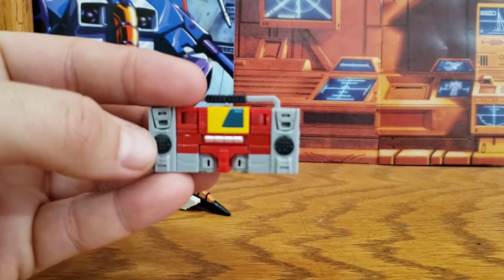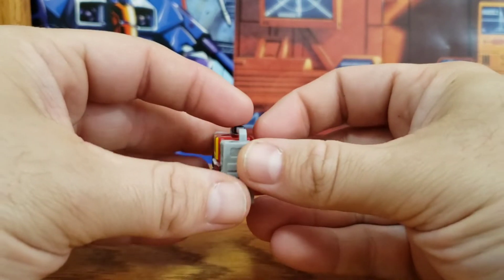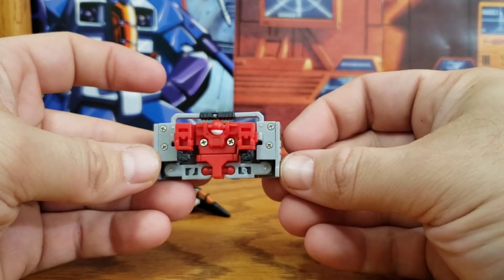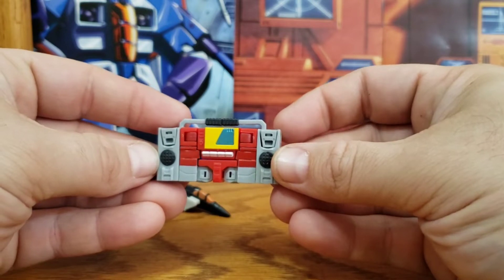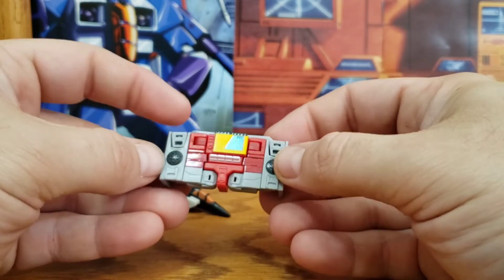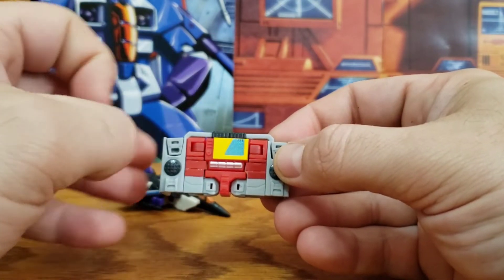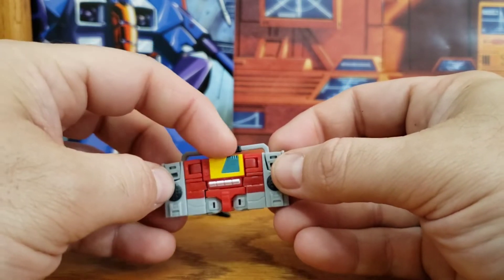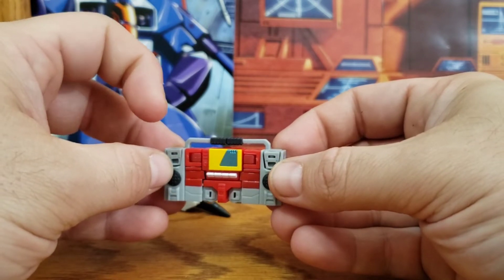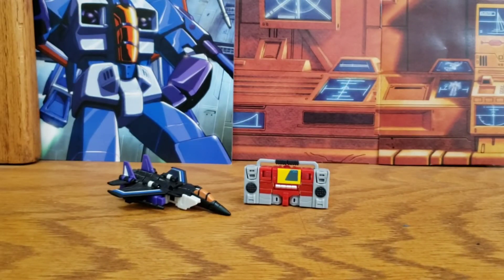We'll take a look at Blaster. He looks pretty good in this mode from the front, but everywhere else is pretty much where it's going to fall short — you can see the transformation compromises already. Not bad though, I like it a lot. There is some paint applied: yellow and metallic on the cassette bay door. It's a pretty impossible ask for cassettes at this scale for transforming bots, but we can dream, right?